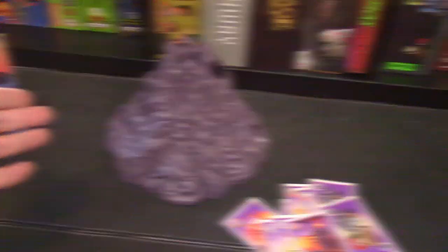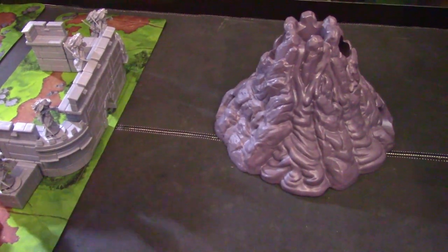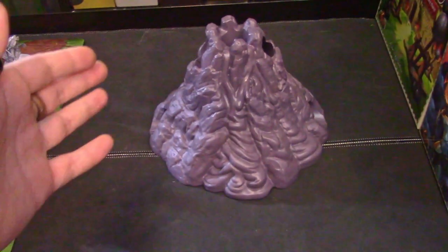Now let me show you how this volcano changes up the game. So this is the game setup. Basically, you'll be taking the volcano and putting it in the middle of the table, equal distance from each player. Right now I just have it this way for the example.